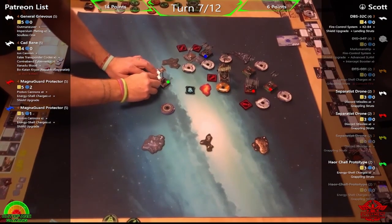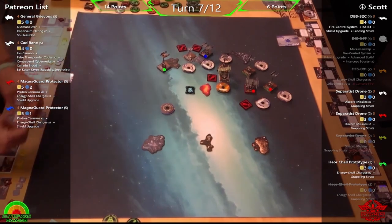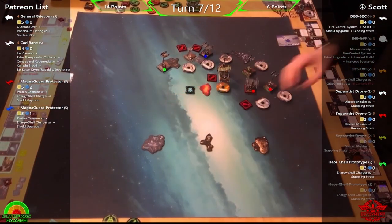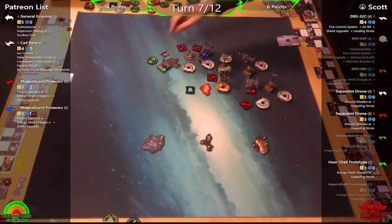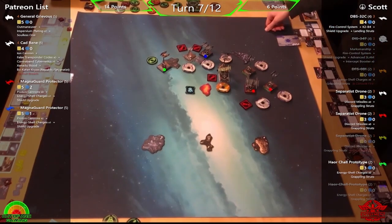Going into turn seven: 14 points for Phil, six points for Scott. There's a sizeable points disparity but it's not out of reach — if Scott takes down Cad, who has only four hull left, it would bring the score back to 11–14. Scott's landed a vulture on the debris field — another Scott favorite move: a beautiful play to set up a stationary firing platform.